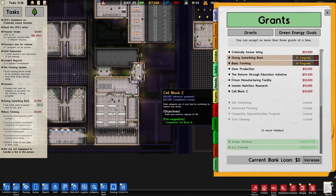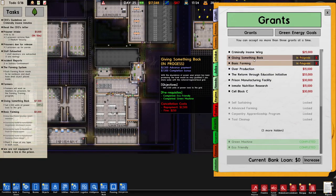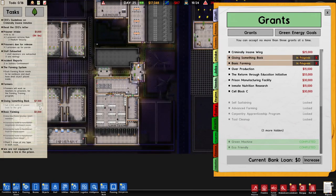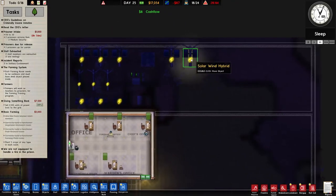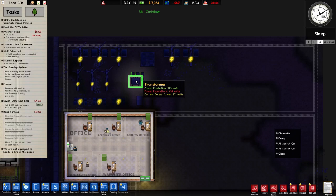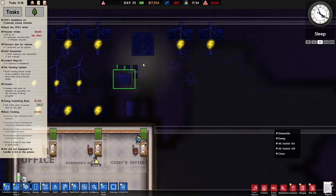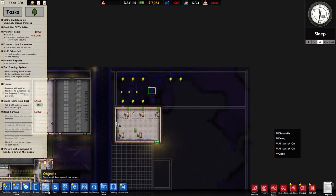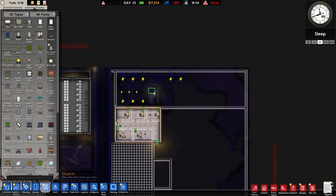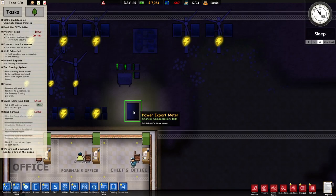Let's head back to our grants — basic farming, fingers crossed will be completed. We're 49% in. Do I need to build more power to push that along? We're still producing much more than we're using. Those batteries however are not full. Let's spend a little bit of money — do we want more power generation?